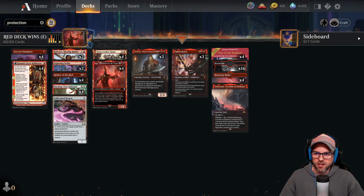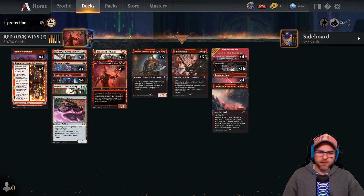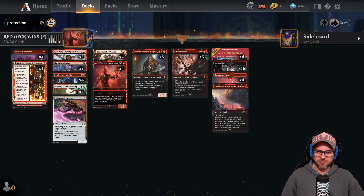So without further ado, we're talking of course Red Deck Wins, Red Aggro, Mono Red Aggro, whatever you want to call it. This has been one of the most polished decks in best of one Historic and now Explorer.